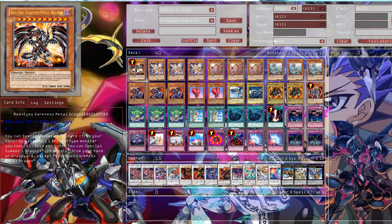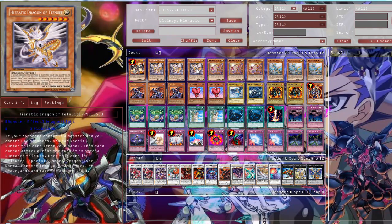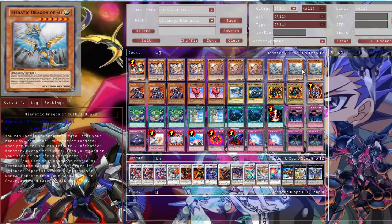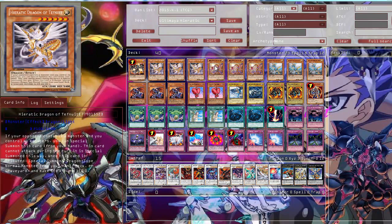Let's go at the deck. Your one Raydice Darkest Metal Dragon, to summon my out with Atom mostly. You mostly don't want to draw it, but it can be useful in hand sometimes. Then your Hieratic engine, just your 9: Hieratic Dragon of Deathmite, Cyber Dragon, 3 Hieratic Dragon of Esset, and 3 Hieratic Dragon of Zou. These all help you to summon out Ultima.